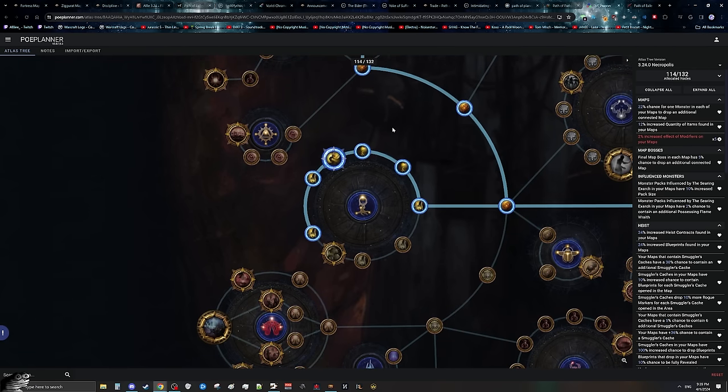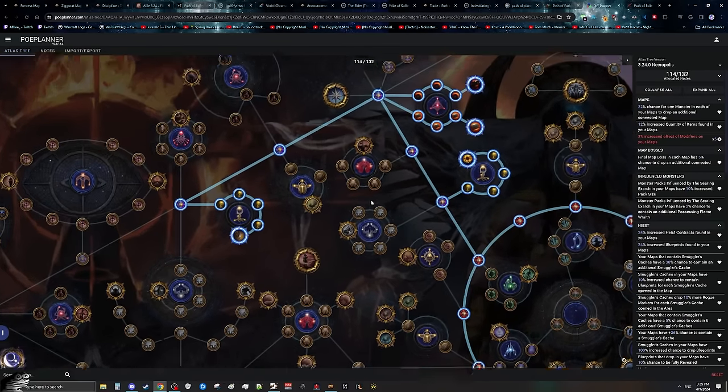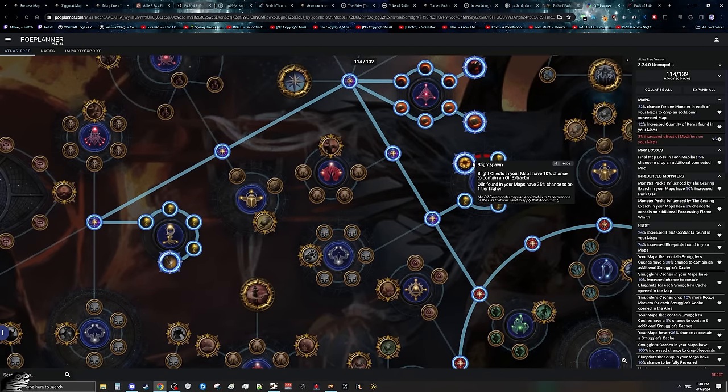Unfortunately it's just showing up incorrectly in POE Planner. We're then going to get Sturdy Construction, which makes blights easier and gives you a little bit of additional leniency on potentially failing the tower defense. At the top is where a large portion of the money from blights is going to come from. First, we have Blightspawn, which gives us an oil extractor we can use on any anointed jewelry to get a random oil. And then Distilled Fungus makes it so any lane that had a blight boss in it will drop a guaranteed anointed jewelry item, which we can then potentially use an oil extractor on for golden and silver oils — which is where a lot of the money in this build comes from.